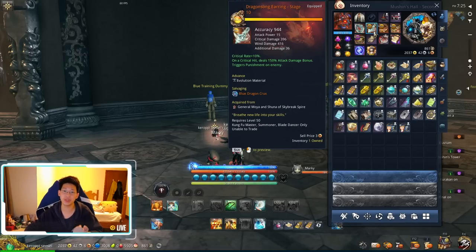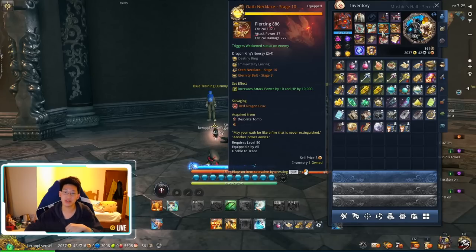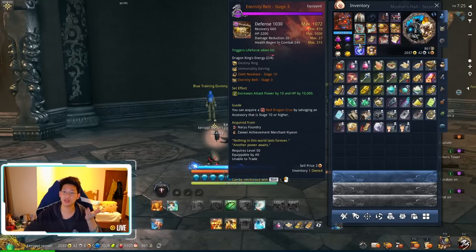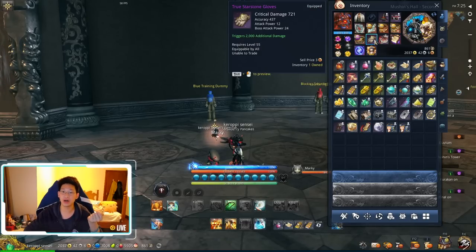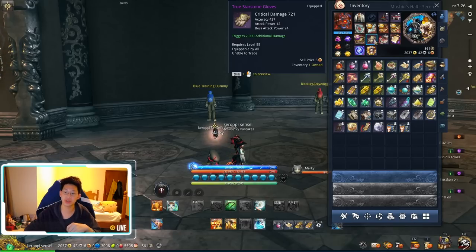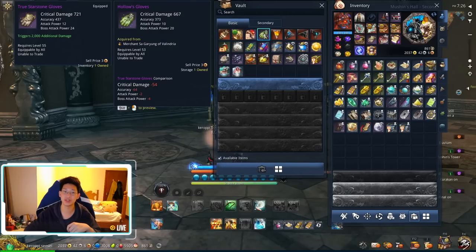For the earring, you have to go BT earring because it gives a big damage increase. Your necklace — just stick with the Oath necklace, because the BT necklace is very far down the line. Even for me, I'm looking at two to three months before I have a chance to get my Wind necklace. You can settle with Oath necklace Stage 6 — it's more than enough. For the bracelet, go for Divine Dragon Bracelet. The belt is just for survivability. For gloves, you can go with True Starstone gloves from Froska, Hollow's gloves, or just buy the Hollow's gloves from the vendor.